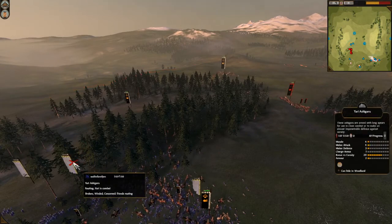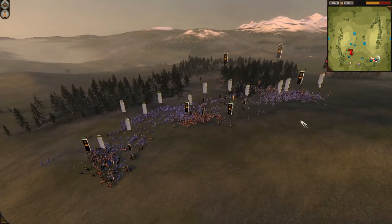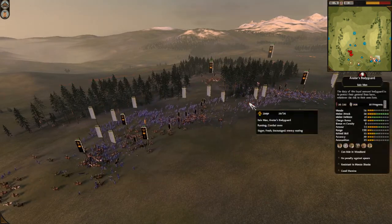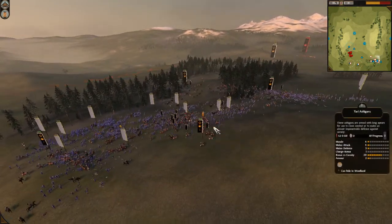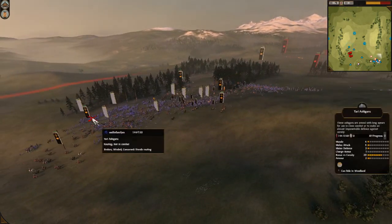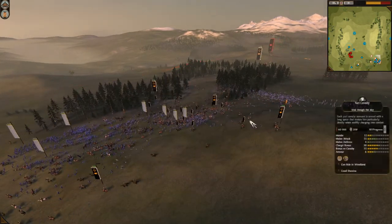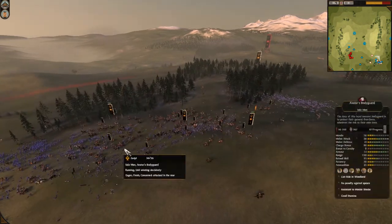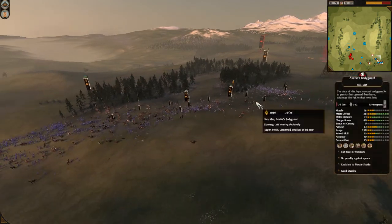Whole army dead in basically one charge, obviously because their general died. 13 or 14 Yari Ashigaru units routed to just 2 Yari Cavalry, 1 General, and 3 Light Cavalry with Milligen. That last unit wasn't even necessary.